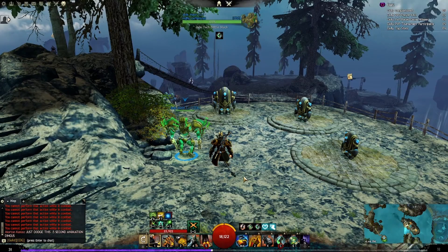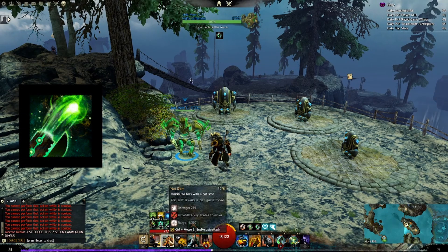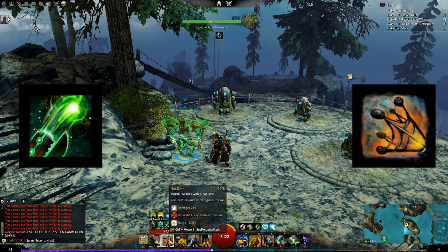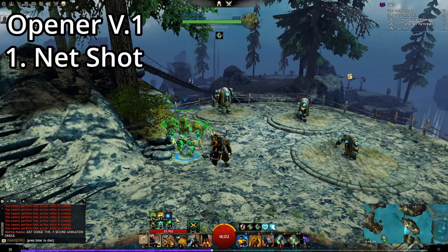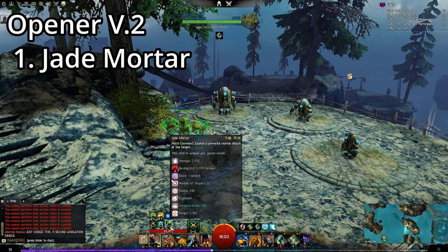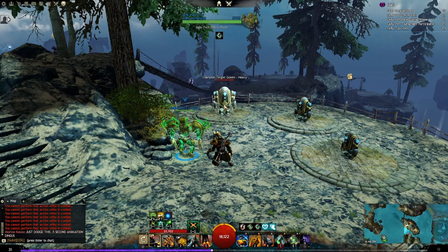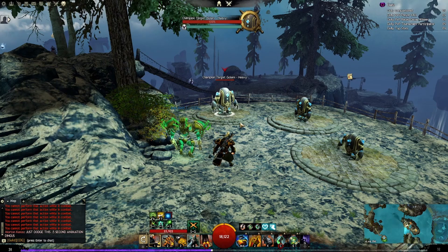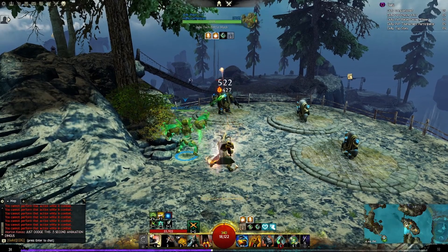As far as rotation goes, the big damage is coming from the Jade Mortar, so we need to focus on immobilizing the target. Thankfully the rifle can do that. Net shot into a Jade Mortar, or prep the Jade Mortar first and then follow up immediately with a net shot — this will root the target and allow the mortar to strike. Mortar, net shot — almost a guaranteed hit every single time.